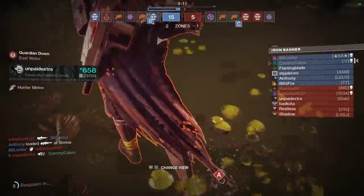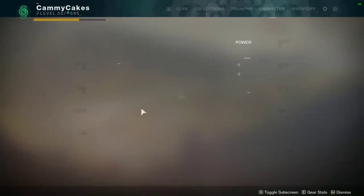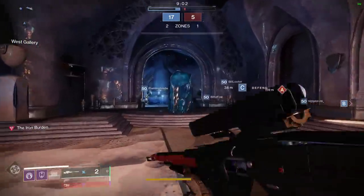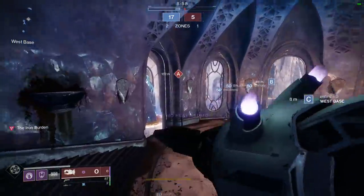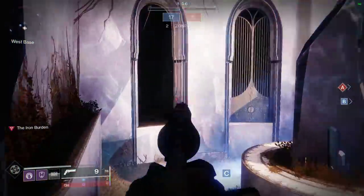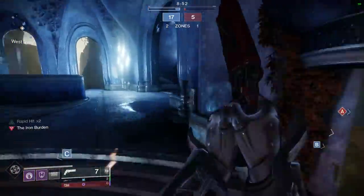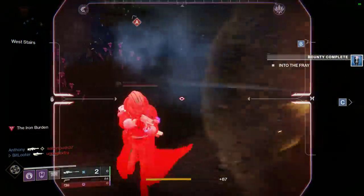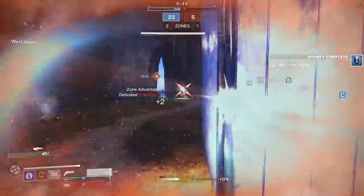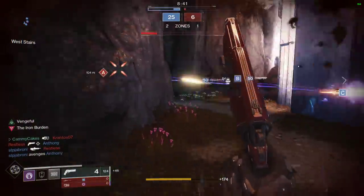We got the melee through the barricade — I wasn't expecting that, but not a big deal. So I did mention it in the title: here are some strategies you can employ to make the most of the Iron Burden. I'm using Tractor Cannon because it doesn't really care if they're higher light — it's still going to bounce them back, and there's a chance you can outright kill them by knocking them into a wall.